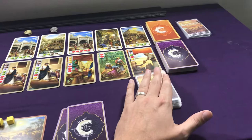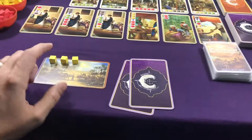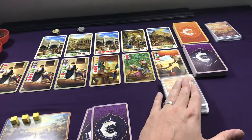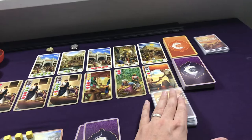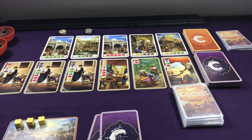This setup is for standard mode, which is the normal difficulty. For expert mode, you are going to give yourself only one resource, and the Automa deck will be comprised of three rounds of 15 cards each. So standard is 18, 16, and 17 cards for rounds one, two, and three. For expert, it's 15 cards for rounds one, two, and three. And for expert, you give yourself only one resource: yellow.